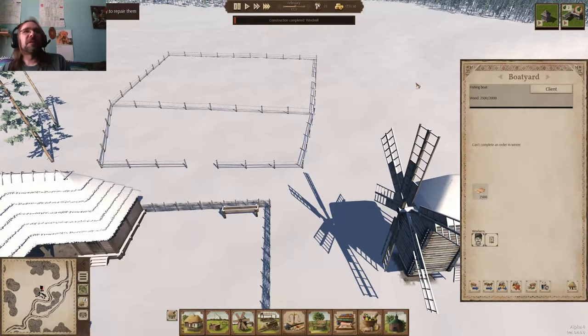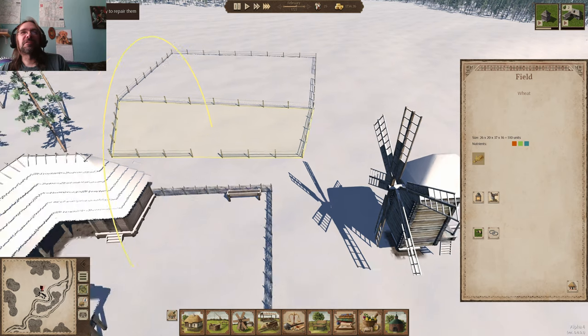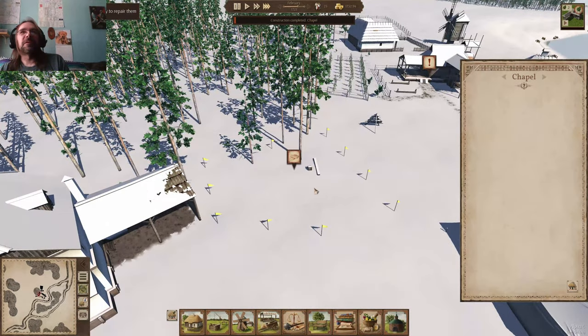We might want more wheat than that — that's a pretty small field. You can also use these fields chained to a cow pasture so they can use it. We got our chapel done, and now somebody will start working on the carpentry.